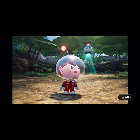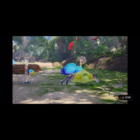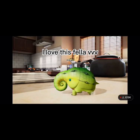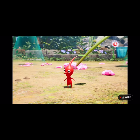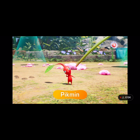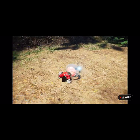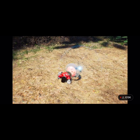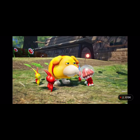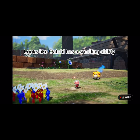Welcome to the Rescue Corps. As its newest recruit, you'll venture to a mysterious planet with all sorts of life forms. There, you'll meet plant-like creatures called Pikmin, and the adorable rescue pup, Oatchi. Good boy. Your mission, should you choose to accept it, repair the damaged Rescue Corps spaceship and save any castaways you find. All right, let's explore together.